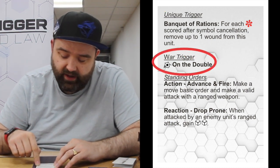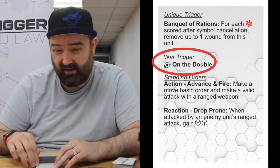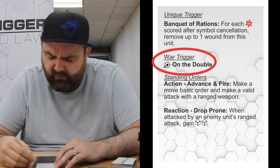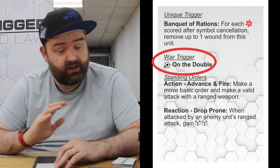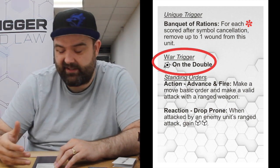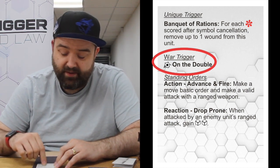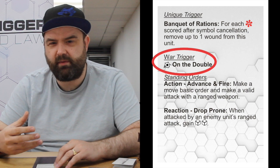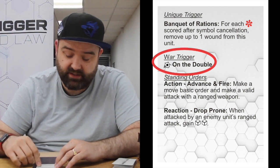You've then got their war trigger: On the Double. The majority of models in a single faction will share the same war trigger, and most of the Align Corps models have On the Double — the full rules for that are in the core rulebook. Basically, for each hit symbol they get through, regardless of whether they're doing damage, the Marines can move a number of inches based on how many get through. So they can be very mobile — they can attack and then move a couple of inches if some of those symbols resolve.